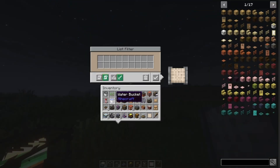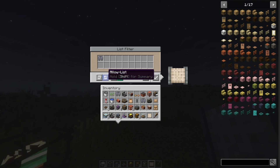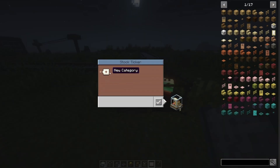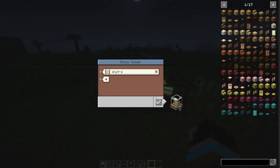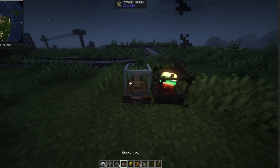For example, maybe I want to sell elytras — this is just an example. That's durability, but you don't really need that unless you want to sell certain items with durability. There's the allow list — I'm going to use the allow list, but there's also a deny list. So I'm going to add that first for elytra, and then put my filter there. Now we have the elytra, and stuff will show up there once I get it working.